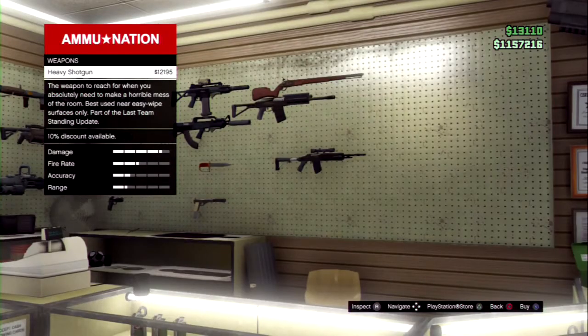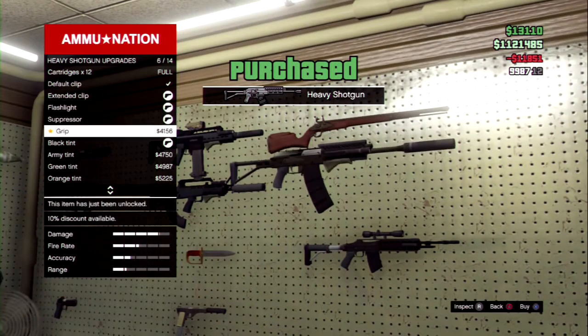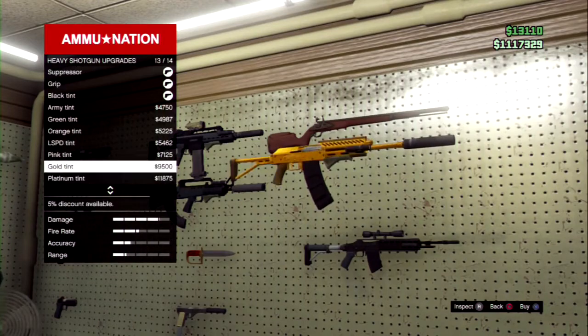So with this update, there are 2 new weapons you can buy in the ammunition store. The first weapon is a shotgun called the Heavy Shotgun and you have to buy it for $12,000. It has 12 bullet rounds and you can put some extra upgrades on it, such as an extended clip, a flashlight, and a suppressor.